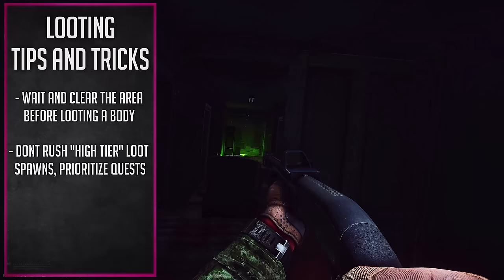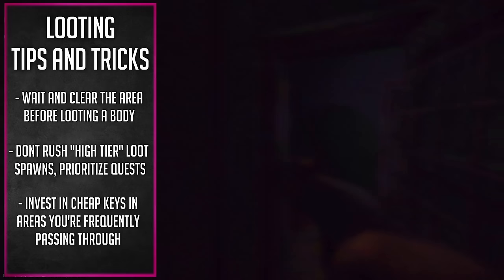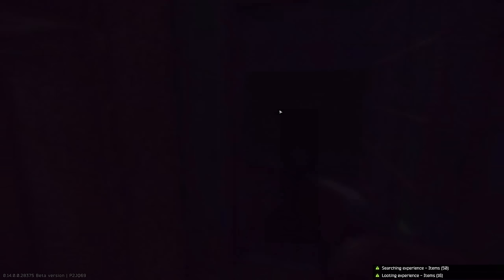Make sure you're also investing in super cheap keys. For a lot of us, we just don't buy keys for a long time for some reason. But for example, on customs, if you have a lot of customs quests, go ahead and buy all the customs safe keys. It'll probably sink in like 100 to 200k to buy all these safe keys, but it's going to pay for itself in a single run. I'll have a video coming out shortly on all the priority keys I think you should have for every single map — cheap keys that will print you money.